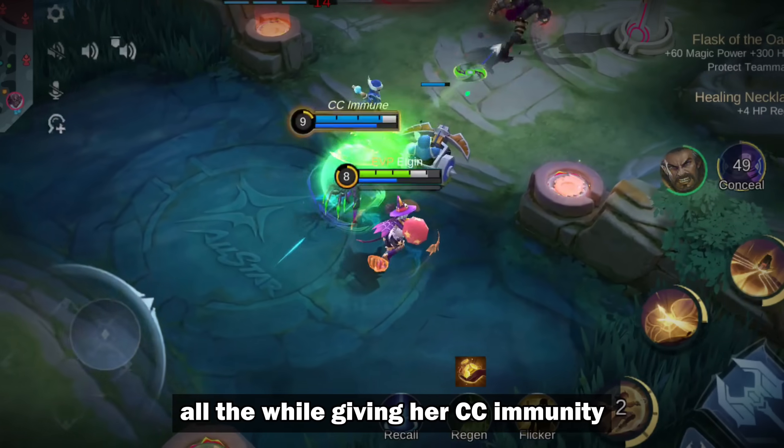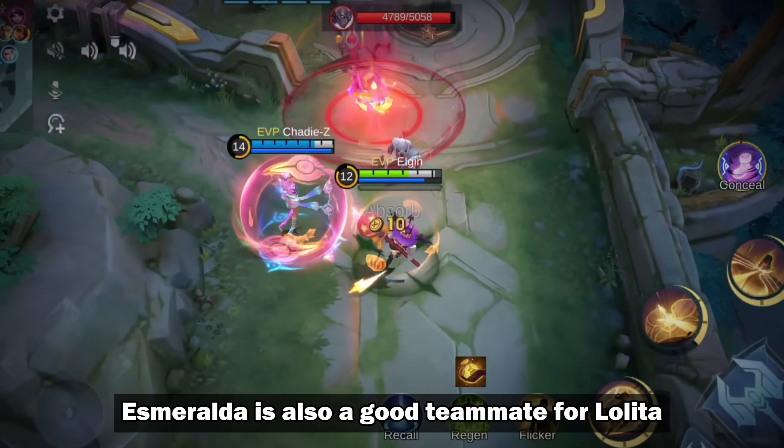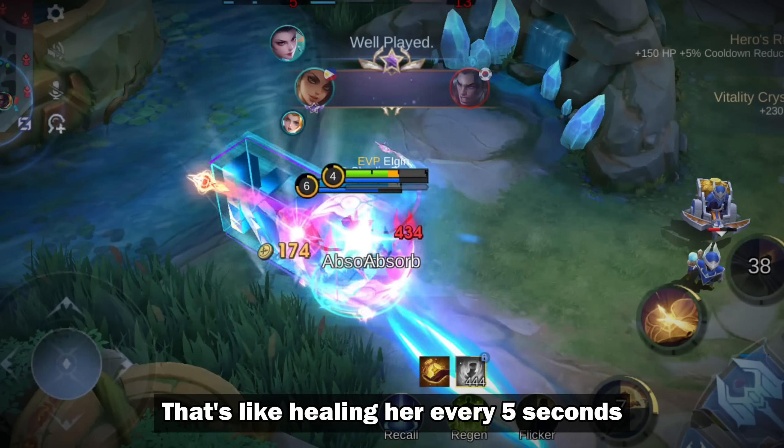All the while giving her CC immunity. Esmeralda is also a good teammate for Lolita — that's like healing her every 5 seconds.